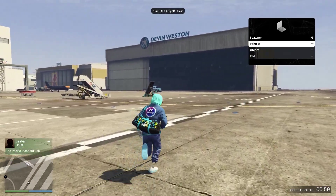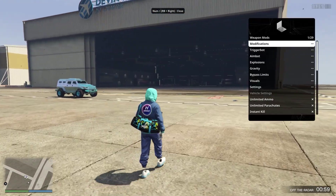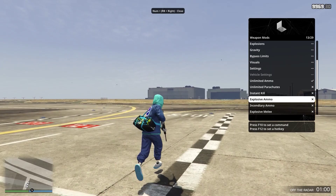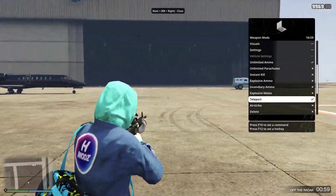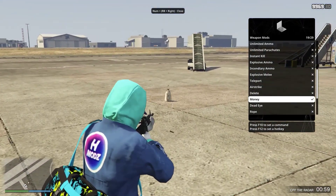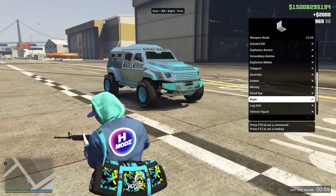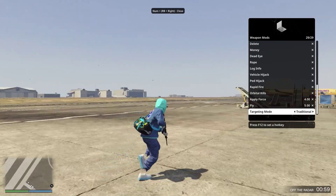Now onto vehicle spawner — we can basically spawn any vehicle in the game. Let's get into a vehicle real quick. We have weapon mods — we can give our vehicle and ourselves different weapon modifications: gravity gun, bypass limit, visuals, unlimited ammo, unlimited parachutes, instant kill, explosive ammo, incendiary ammo, explosive melee, teleport gun — every time you shoot you teleport. Airstrike, money gun — shoots bags of money that people can go and pick up and collect for 2,000 each time. Deadeye, rope gun — we can connect things together, one of my favorite features. If you drive off in this car it's going to pull the plane. Also log info, vehicle hijack, ped hijack, rapid fire, orbital kills, apply force, fly — and that's it for weapon mods.